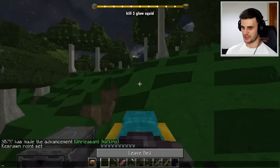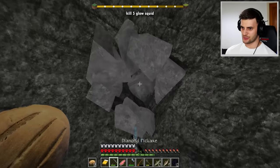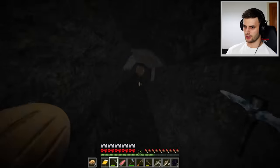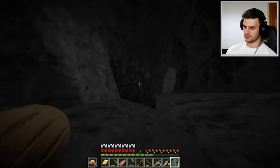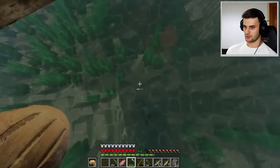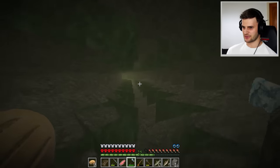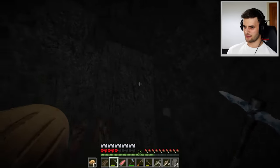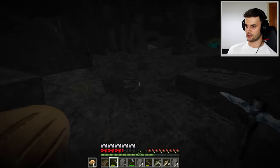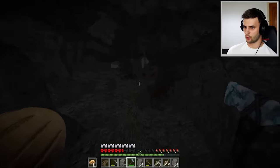Minecraft looks even more realistic now. The next quest is to kill five glow squid, which means we're going down again. Digging down isn't so easy now since we're dealing with a cubeless world — it really doesn't look like Minecraft. The smartest way to find glow squid would be to go to caves in the ocean. What about this? It looks like a cave that goes down — this is very very cool, kind of claustrophobic. I've survived a cave full of creepers. There is water down here.